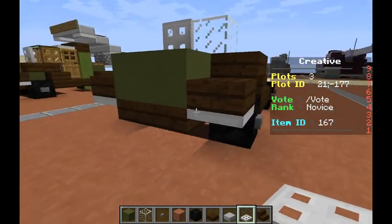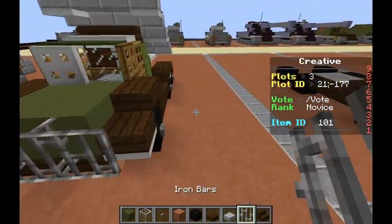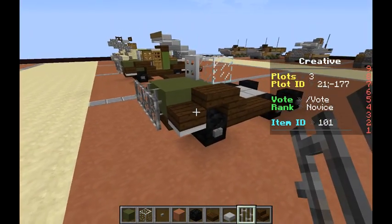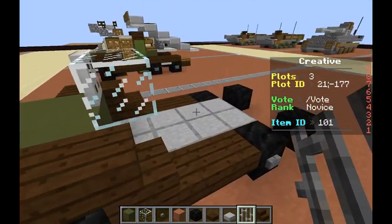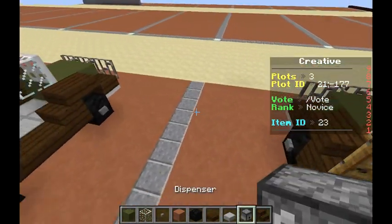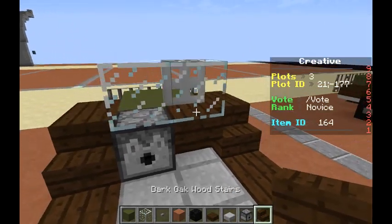I'm going to put iron trapdoors under the front rims. And over here, we'll grab our iron bars and just put four going across the front like that. Now what we'll do is we'll head over here, grab a dispenser, put a dispenser there, and put an upside down stair just like that.